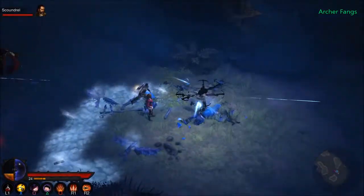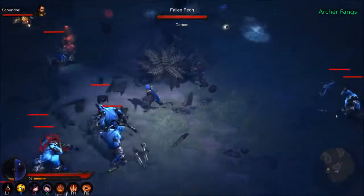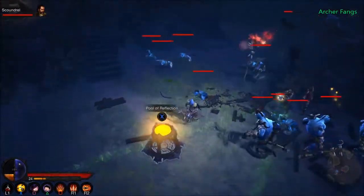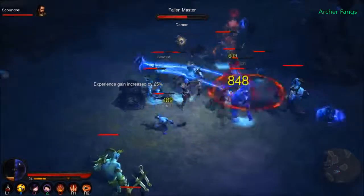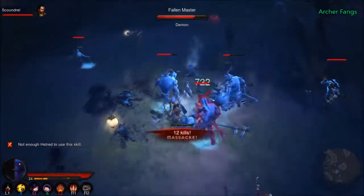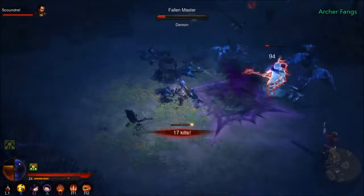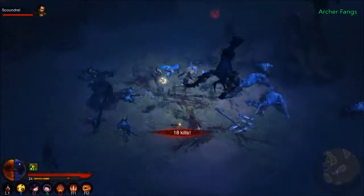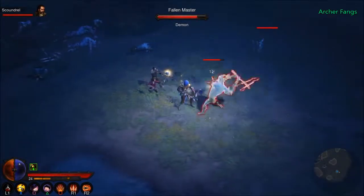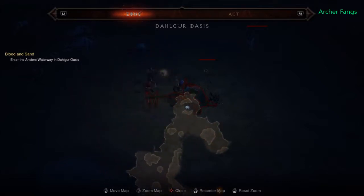I leave an icy trail that slows and kills enemies — cool. I heard a treasure goblin or something... boom! So we have bolus and thunder ball equipped. Now where the heck is the way? I'm assuming it's to the north.